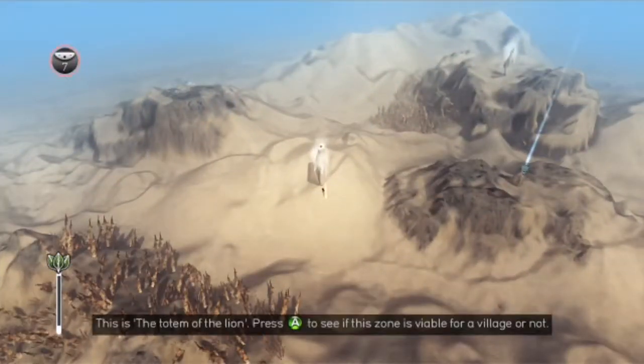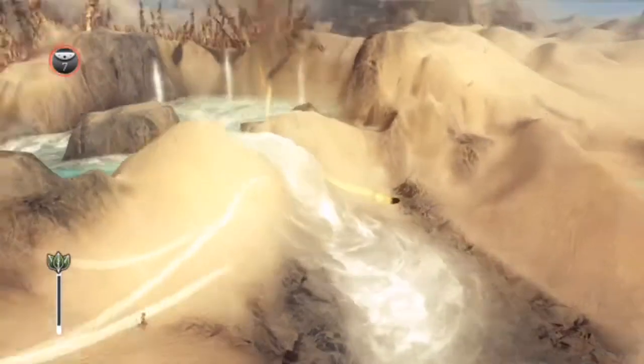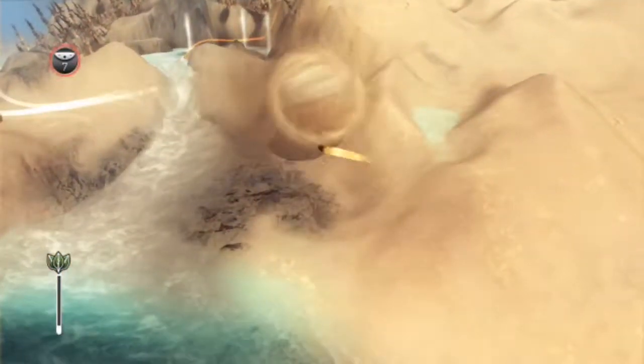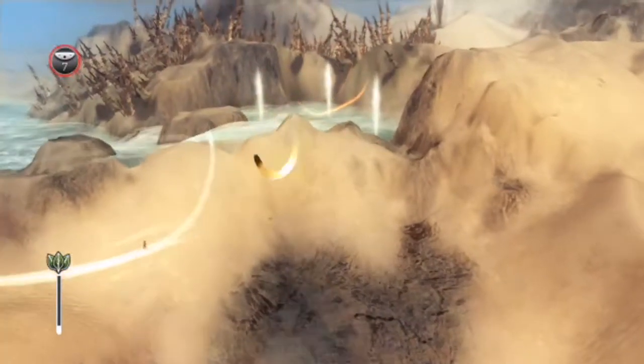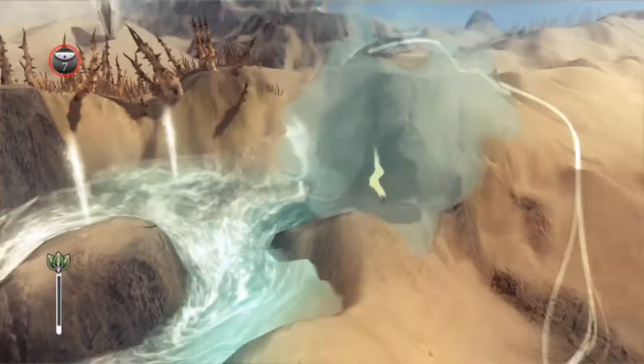Desert level. Well, that looks like the closest totem, and this looks like our bridge. Don't worry guys, you go across. It's cool. I'm not going to flush you out or anything.